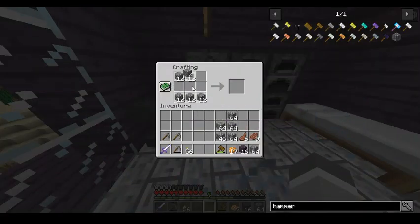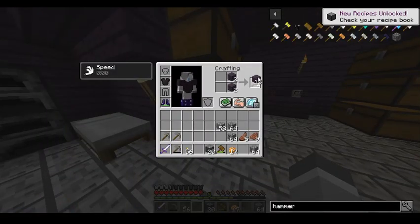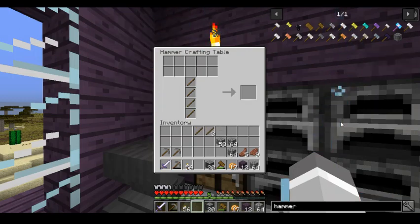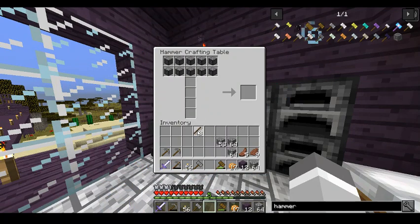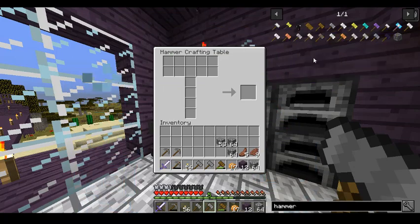We have more than enough materials. I'll probably create two stone hammers — that's a good amount. Each requires compressed cobblestone and sticks. The dog is licking my hand while I'm trying to play — dog, please stop. Okay, we got a stone hammer! That's cool. I'll craft another one just in case the first one breaks.